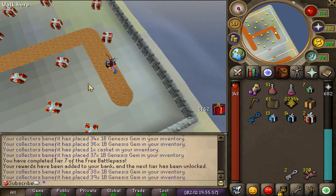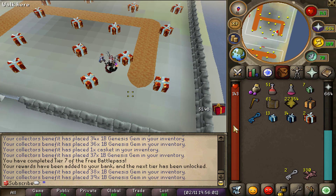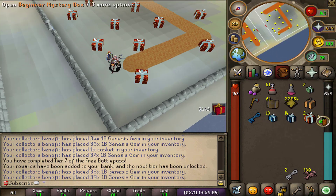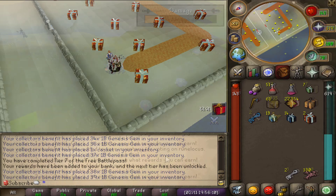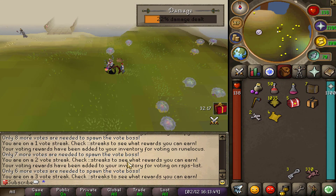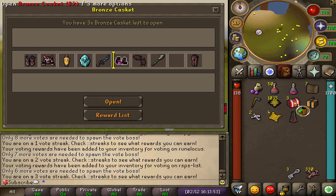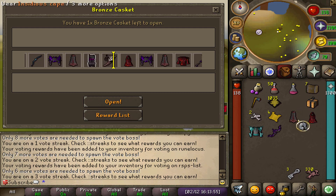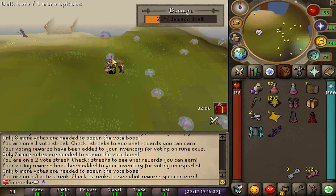We just killed 50 heavy cash boxes, completing tier 7 of the battle pass and getting ourselves five more heavy cash boxes deposited into the bank. Another battle pass tier done. Another day of voting completed and we claimed another bronze casket through the YouTube system — five in total. Opening those up, unfortunately nothing too good, but no complaining about free items.